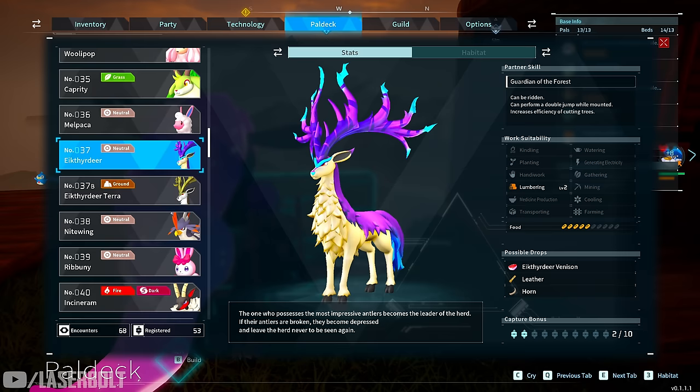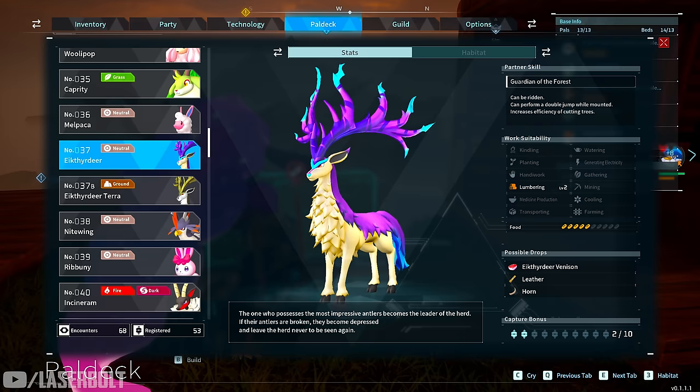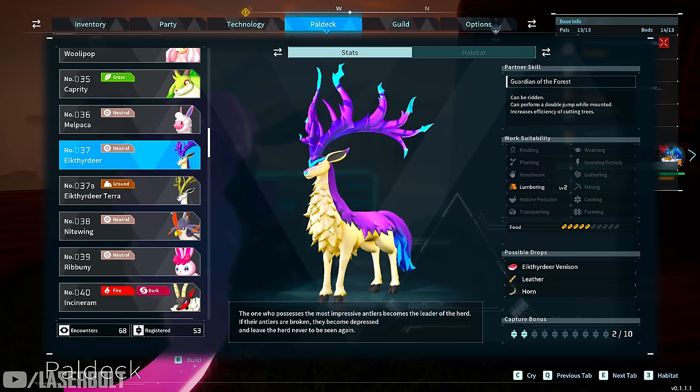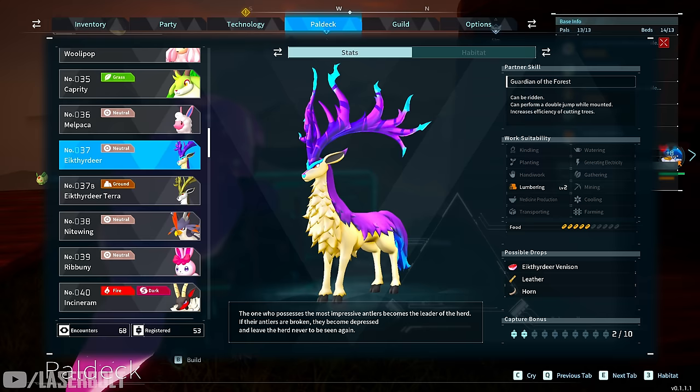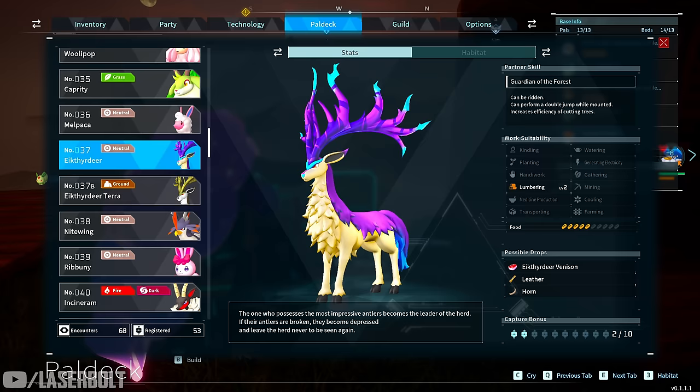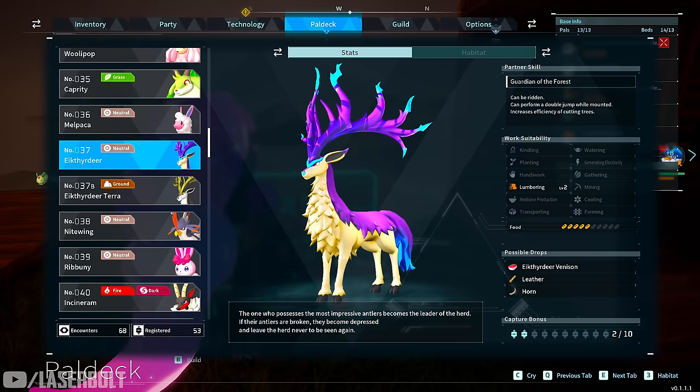The last one I want to recommend is Eikthyrdeer. I put him last because he's very difficult to catch — you'll probably need to be at a higher level. He runs really fast. I prefer other mounts for riding since his ability takes a long time to recharge, but I do like him as a character because he's level two in lumbering, so you can drop him in your base and he'll collect wood for you. He doesn't consume a lot of food, and he's a good early fighter too.